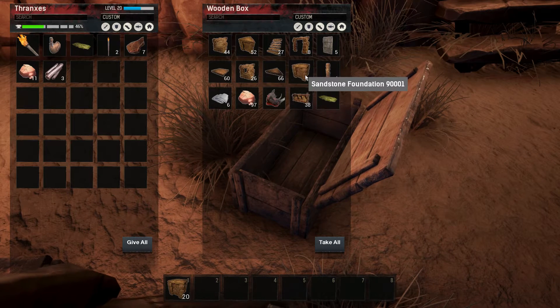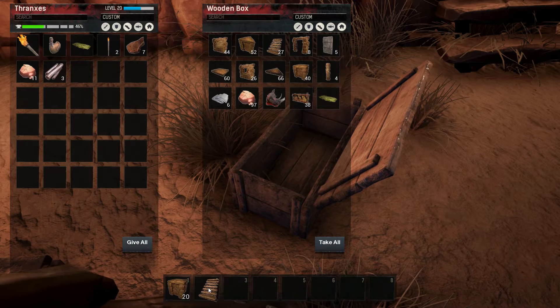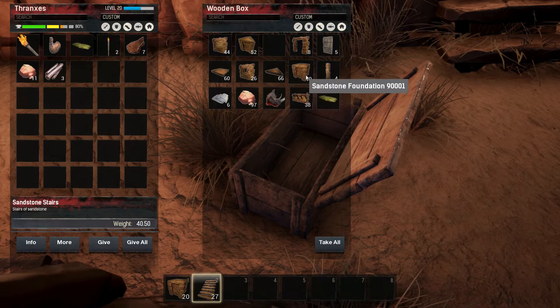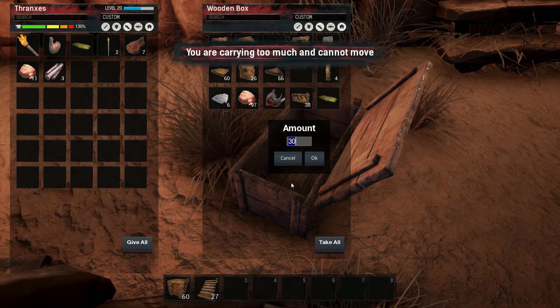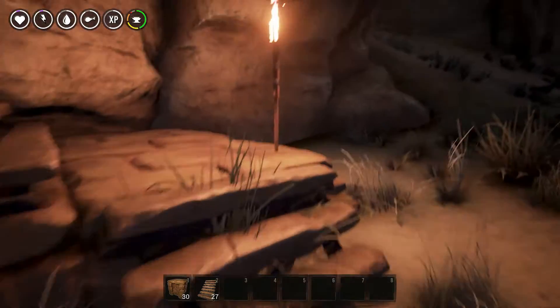So what I want to do is get some stairs, and maybe a few more foundations? No, 30 is good. Alright, let's try that.